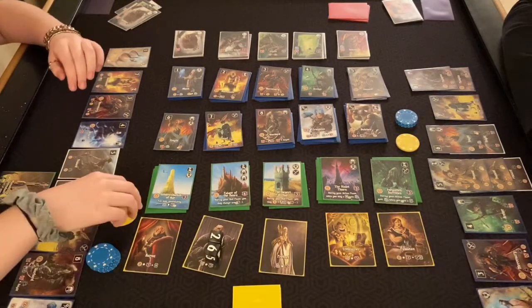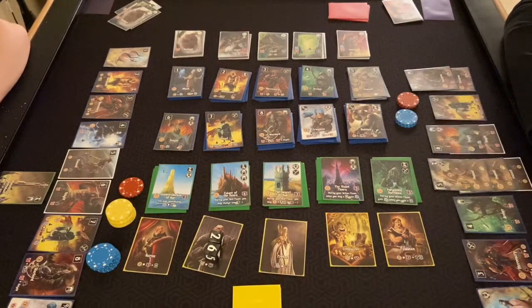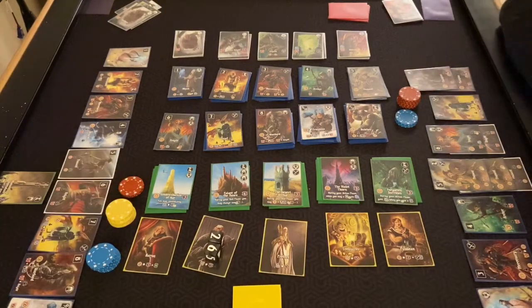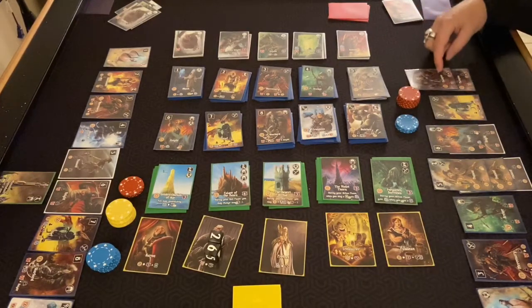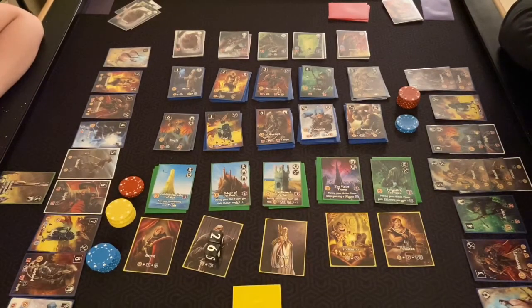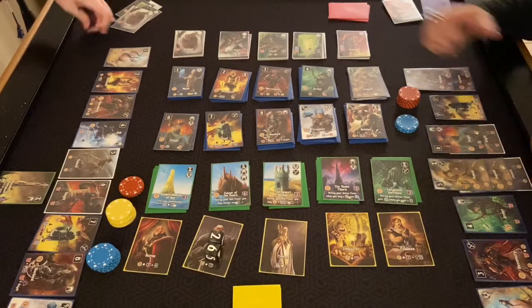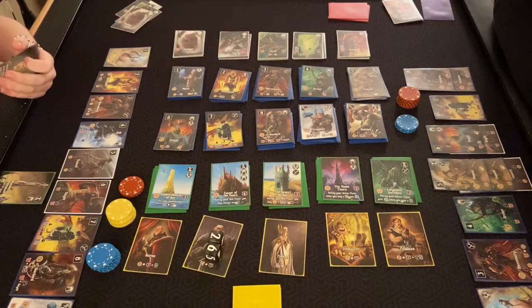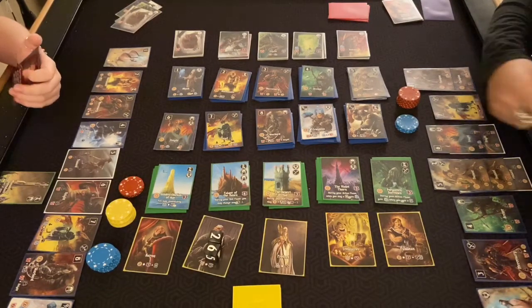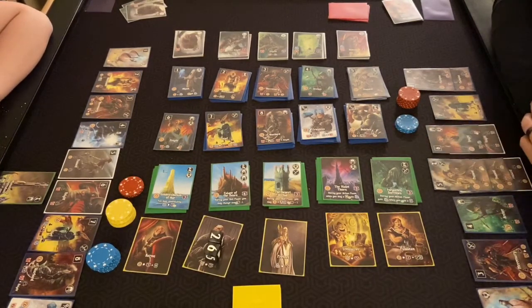No twos, sixes give me two military for my two knights, and eight converts a gold into four military. I could have done the two coins trick to get eight military total with two champions — I've missed that twice now. On my turn I get four military automatically from the champion, and on Danny's turn I have to pay them to activate. I need to keep more resources available.